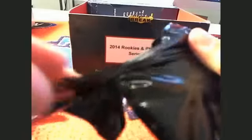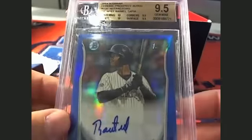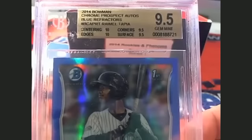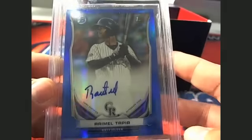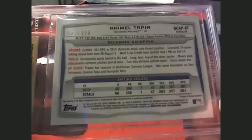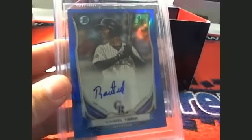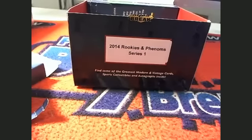Chet again. Let's see what you got, man. And this is a 2014 Bowman Chrome Prospect Auto, 9.5 — Rymel Tapia, Colorado Rockies. That's 103 of 150. Colorado Rockies going out to Chet. Chet, man, you're killing it in this one.